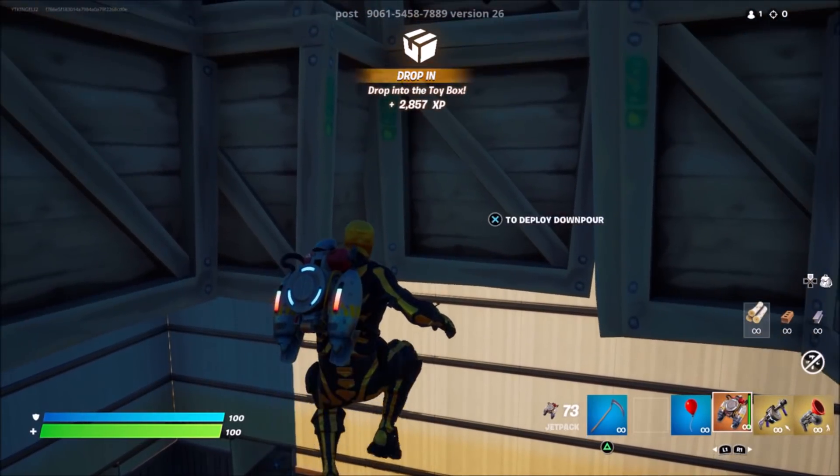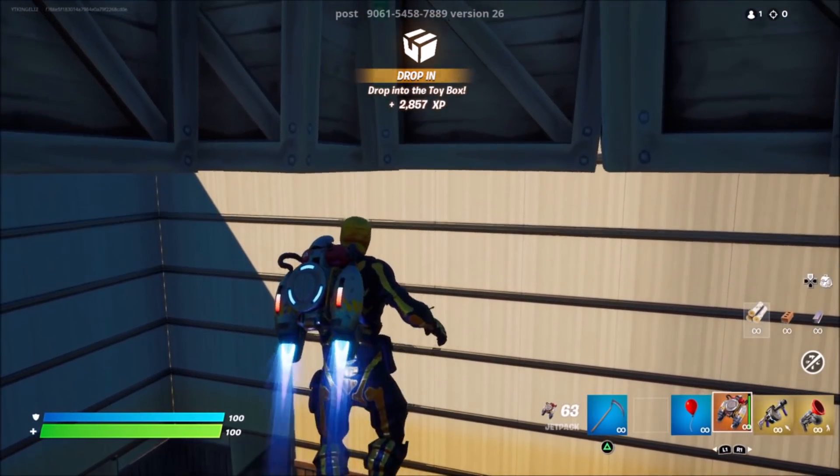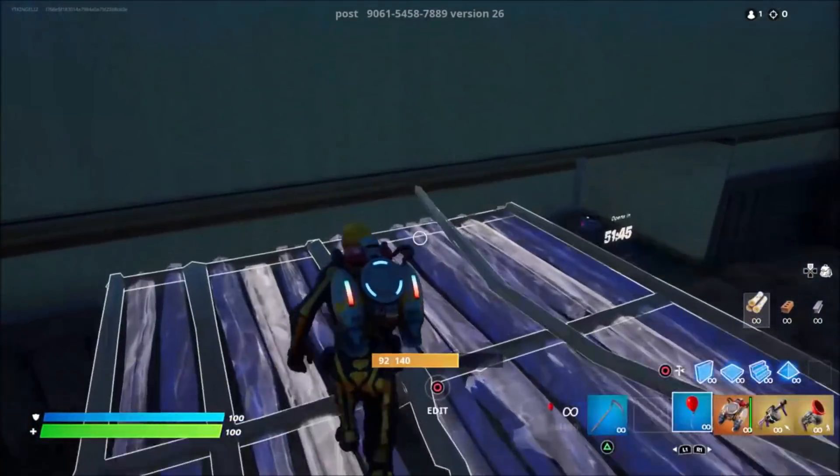And now you can see we just keep getting hundreds of thousands of XP within a few seconds. That's going to wrap it up for today's glitch. Use code ELIJAH in the Fortnite Item Shop.